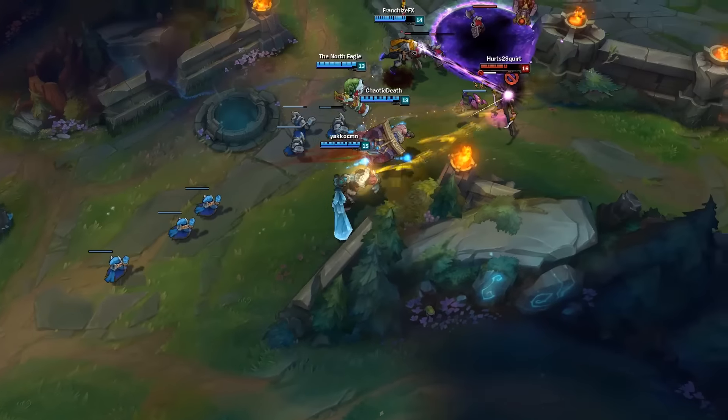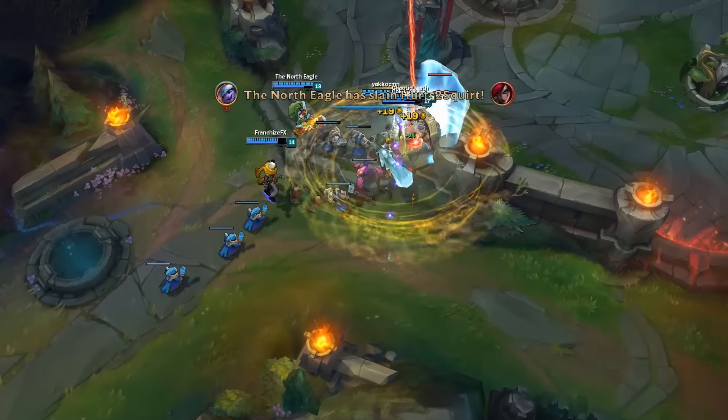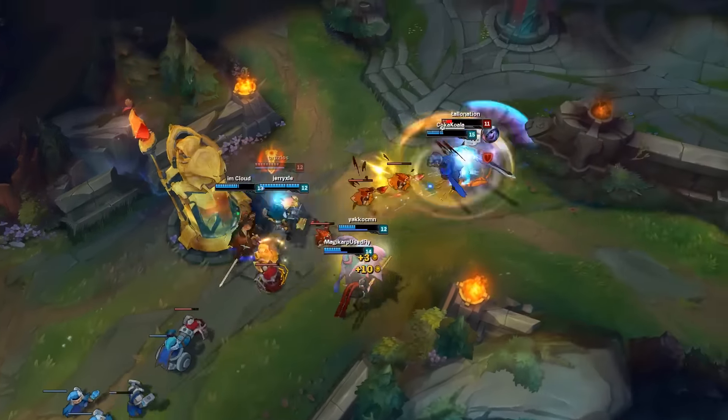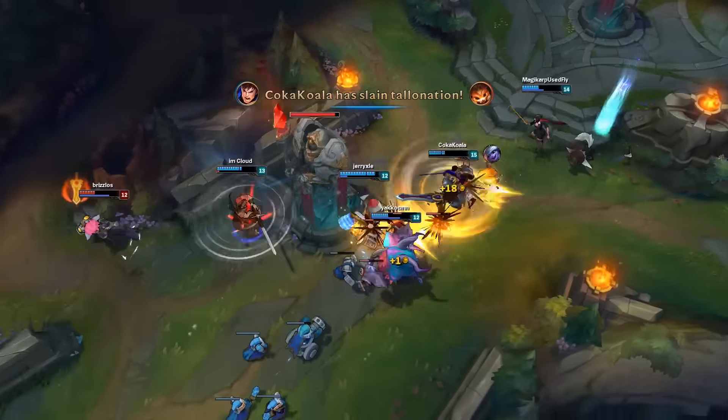This item should be built on tanks and supports that are good at engaging, including Darius, Garen, Alistar, and Leona. But I build it on Bard, because it's really funny watching a chubby champion whisper into your ears as he speeds towards his helpless prey.